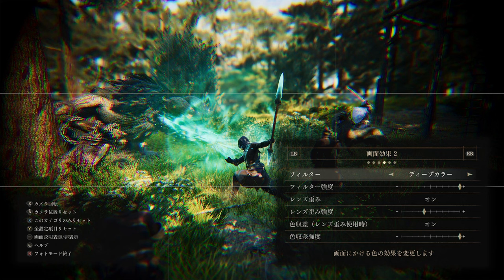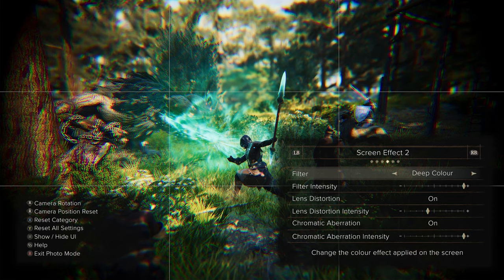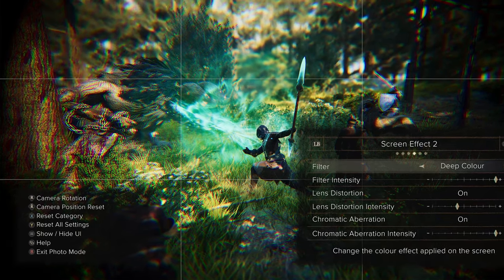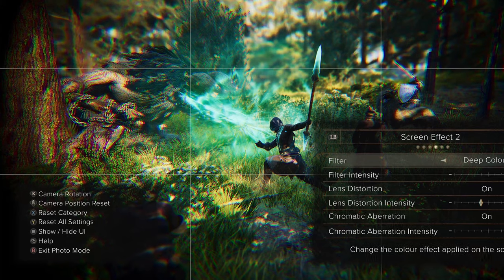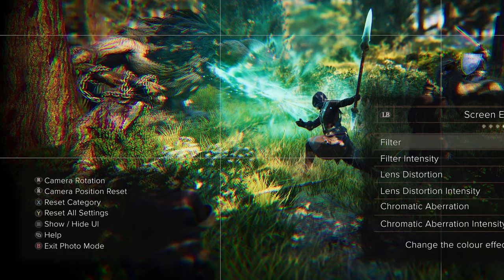There is more to be learned from this little preview though. There's a third grid visible to aid composition for a start, and translating the Japanese text reveals the rest. The button legend on the left includes three reset options — one for the camera, one for the current tab, and one for all settings — as well as the inputs to hide the UI, exit the photo mode, and rotate the camera.